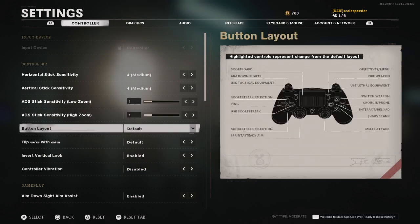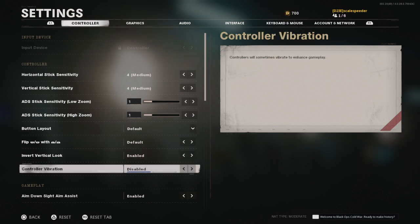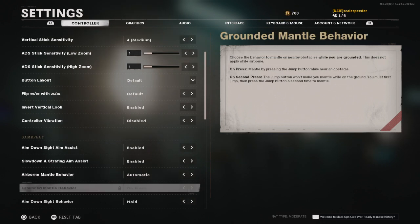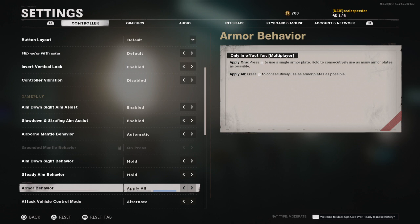ADS stick sensitivity I'll leave at 1. Button layout is default - I don't need to flip the bumpers, though some people like the bumpers to be the triggers. Invert vertical look: yes, I'm one of those people. Controller vibration: off - don't want any shocks when I run around corners. Aim assist: enabled, though that's only for campaign and zombies I think - it doesn't work in multiplayer. Slow down on strafing aim assist: enabled of course, but there is a problem with it at the moment. Airborne and mantle behavior: automatic. Aim down sight behavior: hold. Steady aim behavior: hold.